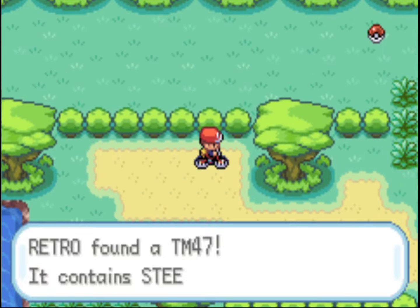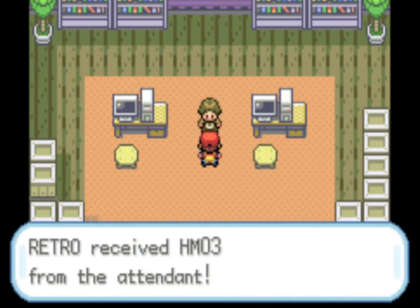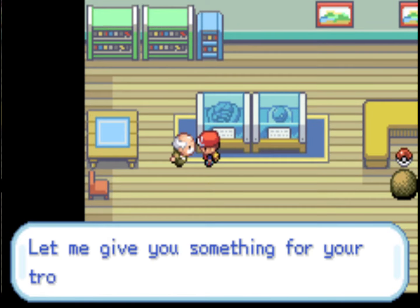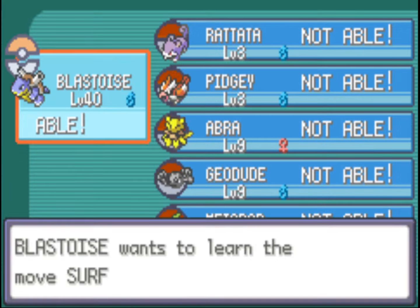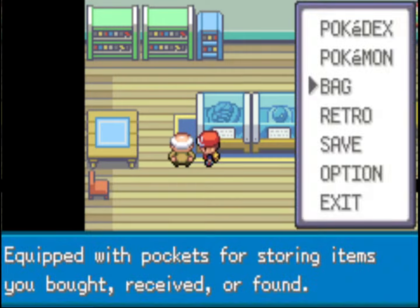We got a Chansey from this area. One good thing to do if you ever catch a Chansey is to check if it's holding an item called a Lucky Egg. It's incredibly rare — only a 5% chance — but if it is, you can attach it to your main Pokémon and the Lucky Egg gives you a lot more experience points from battling: 50% more. It's a really good way to speed up leveling. Not only is Chansey really difficult to catch, but it's only a 5% chance of holding the Lucky Egg once you catch it.